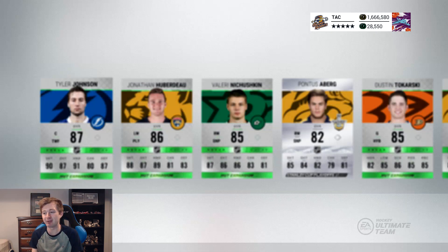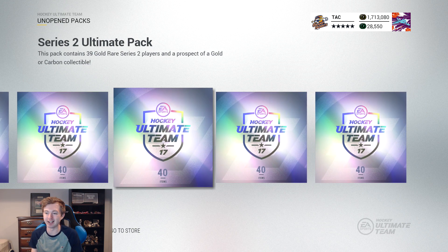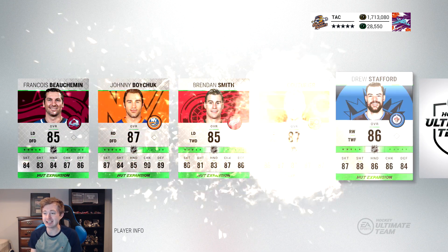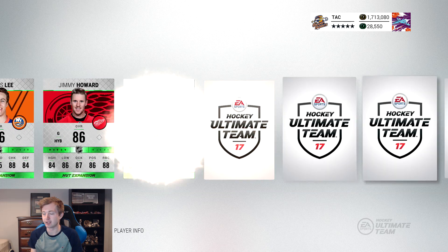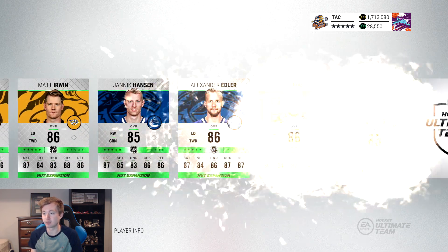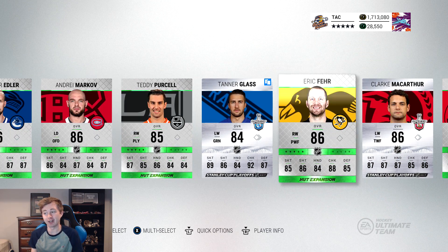I'm not doing any more quick sell packs — we already have a condition where you have to pull a penguin, that's more than enough. Five packs to go. Jaskin — there we go, we need a penguin. Girardi. Russell — 88 Daily, so we're keeping the pack. Falk, Sedin, Glass — another Stanley Cup. MacArthur, Fehr as well. Keeping the pack. A lot of mediocre Stanley Cup cards. Next pack trying some back and forth. I still can't get over the fact that the first time I say no matter what we're quick selling, we get the first 90-plus Stanley Cup in Jake Allen.